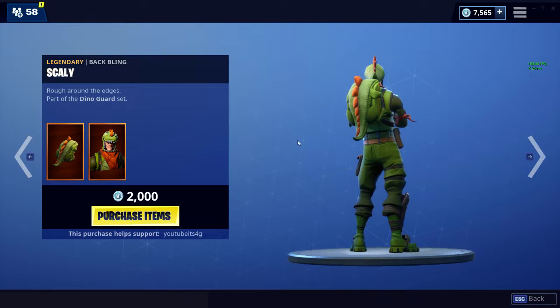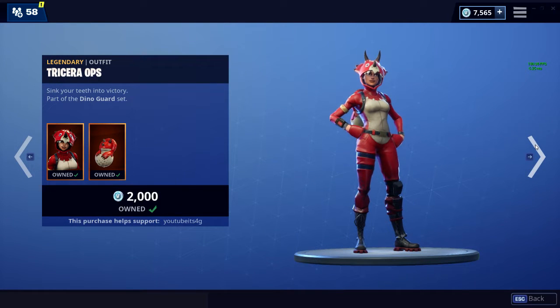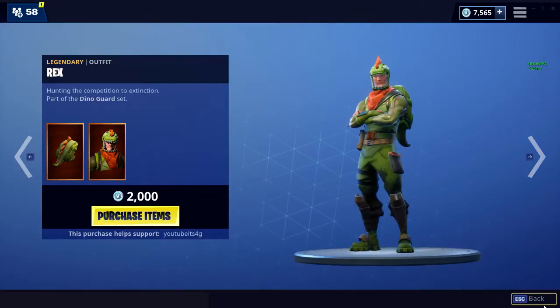As expected, the Rex skin is in the shop along with the Tricera Op skin, so it's the Dino Guard set. The Bite Mark is also back, and the Pterodactyl, which is a very cool glider — I really do like this one a lot.